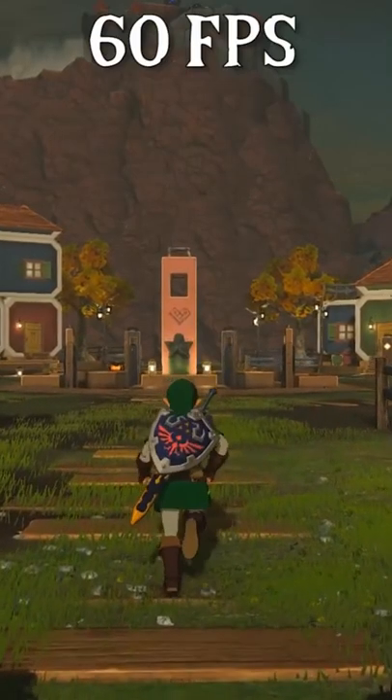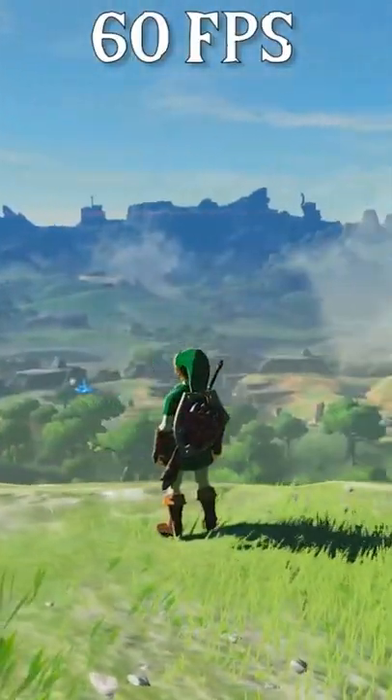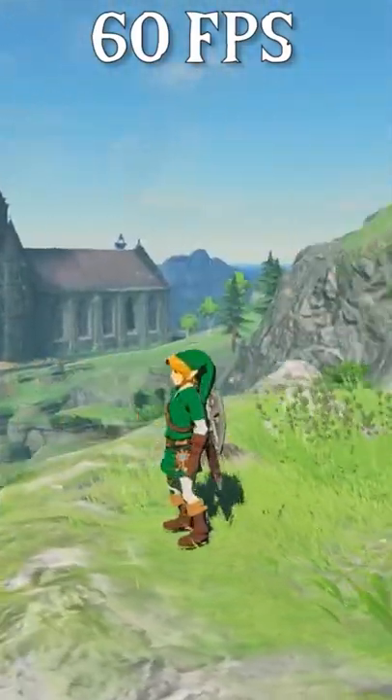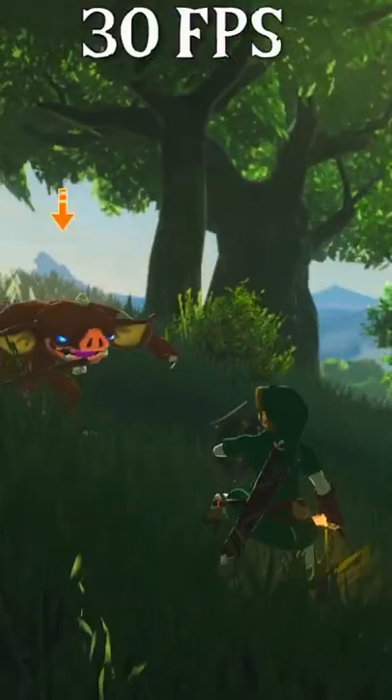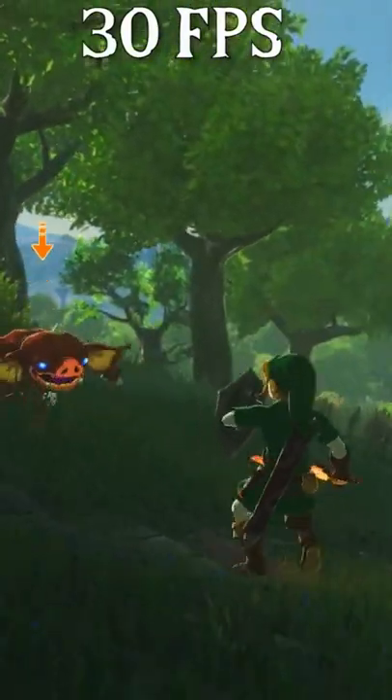But if you take the game's code and run it on an emulator, like Simu, you have the ability to run the game at 60 FPS — that's double the original frame rate. Looking at the 60 FPS gameplay, the difference between the two frame rates is glaringly obvious. You really start to see the sharp, jagged movements on Link compared to the smoothness of the 60 FPS. Pretty neat! Subscribe for more cool Zelda facts!